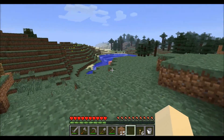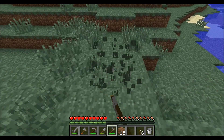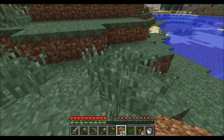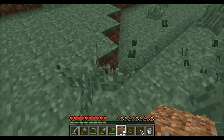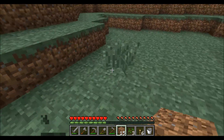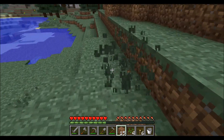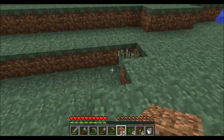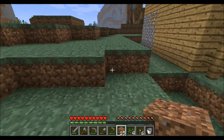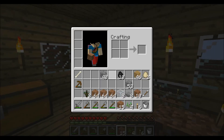Ben, what are you doing? Making — trying to make a monster trap. Oh yeah, where are you with that? I'm in the desert. Oh, you're getting cactus? Yep, I'm gonna make it out here so that we don't fall into it by accident. I think I made it pretty safe in case we do fall into it. Have you got any steps? Half steps or steps? Either — I've got eight.